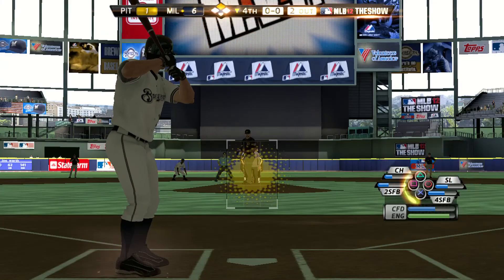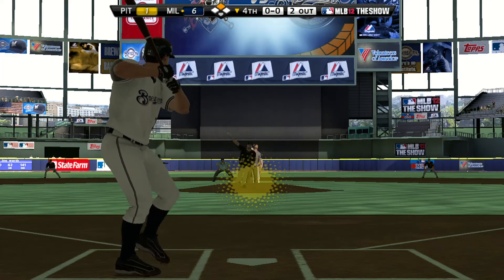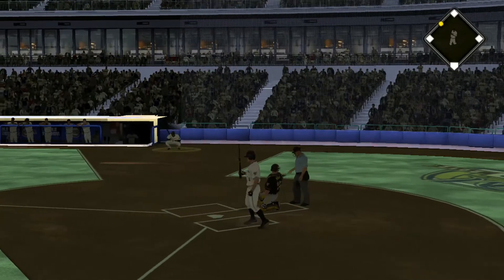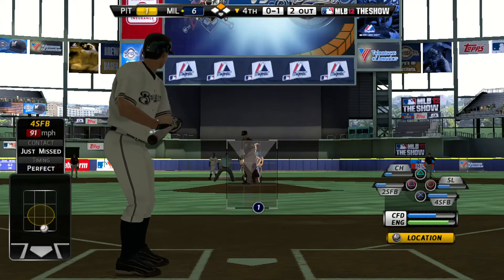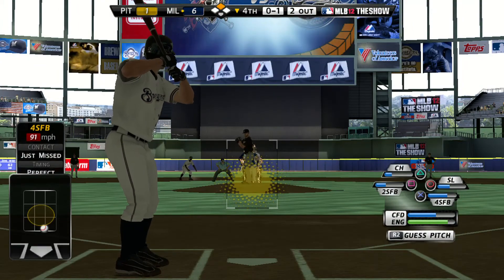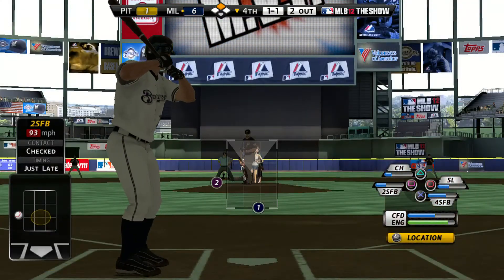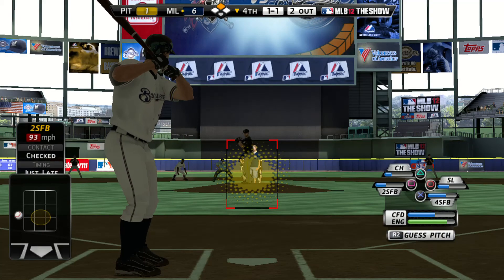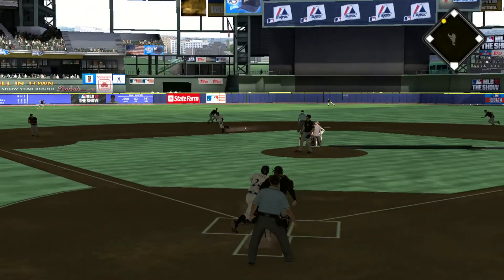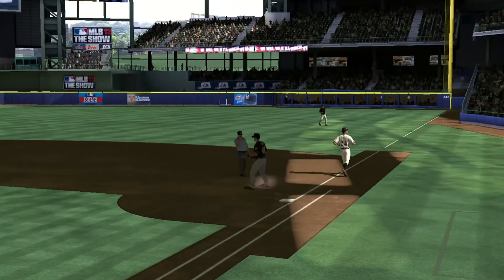We'll pick this one up in the bottom of inning number four. Joe Wirth will stand in, two hits in two trips thus far. And this will be fouled away. These guys are going to need this bullpen to chew up some serious innings. Now here's a ball hit hard on the ground towards short — Crow to first will get him easily, the side is retired.